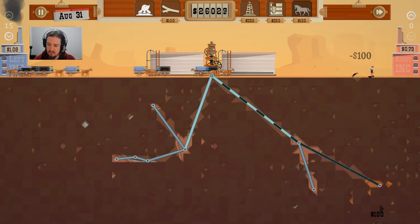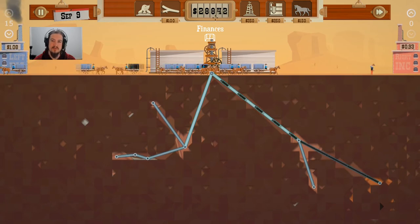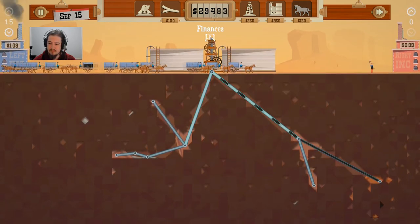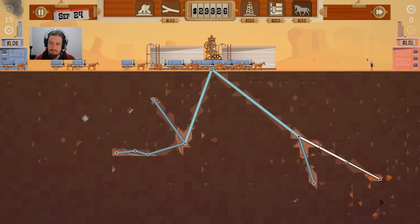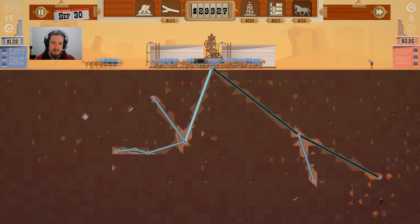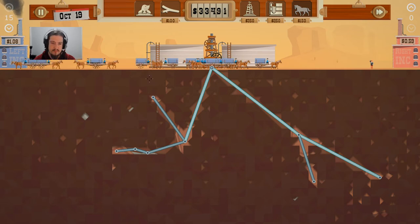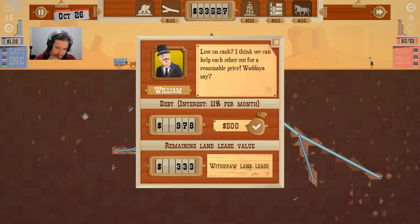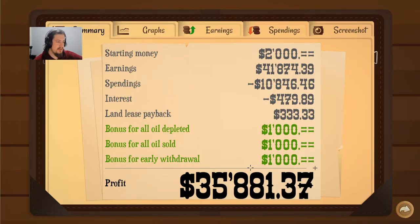We'll chuck one up here and then one further down, just to make sure. Either way, we're making some good money this time. I'll triple big pipe this, just to get the last of it out. And we'll full sell and get out of here a bit early. Hopefully that's it for the oil, because I don't see anything else. That's it — withdrawal early. I seriously don't get where they keep telling me there's oil when there isn't. Must be a bug, because I have too many dowsers down.